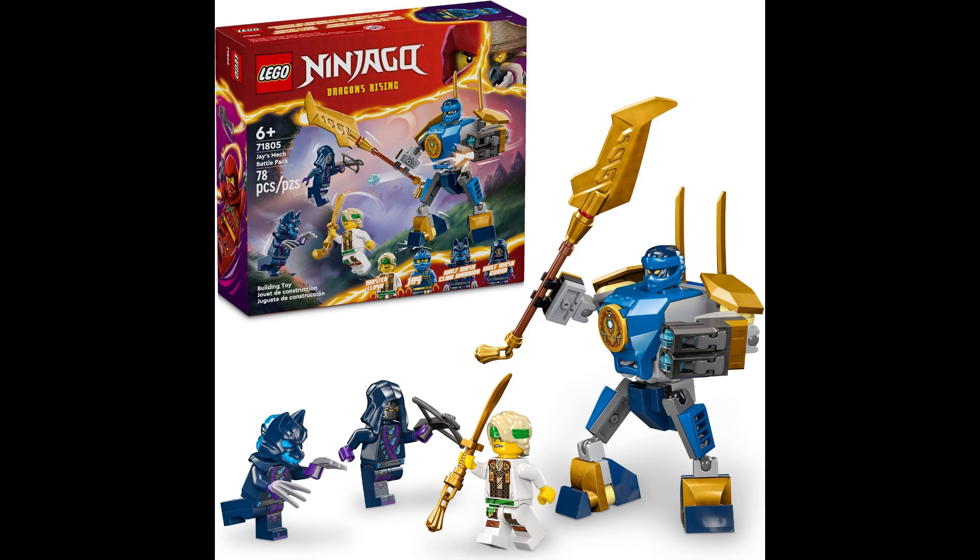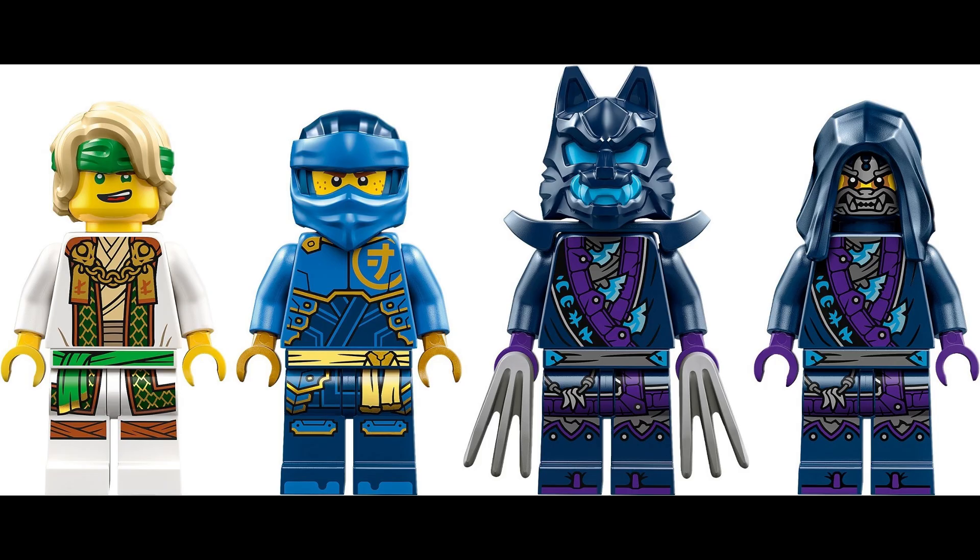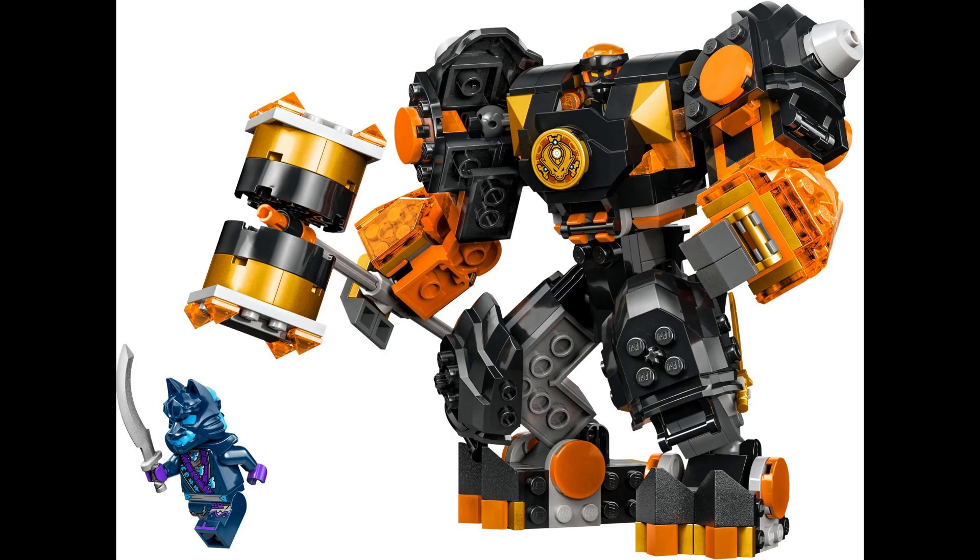Next up we have 71805, Jay's Mech Battle Pack. This set will retail for about $10 US and comes with 4 minifigures. The main build is a mech suit that features posable arms, legs, chest, and holds a large golden sword and can fire studs from its 2 shooters. The minifigures included in this set are Jay, Lloyd, a Wolf Mask Claw Warrior, and a Wolf Mask Guard.